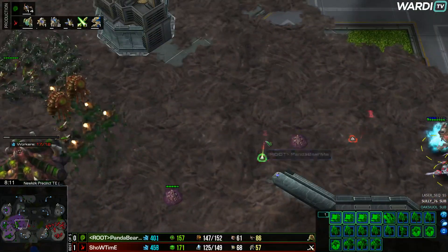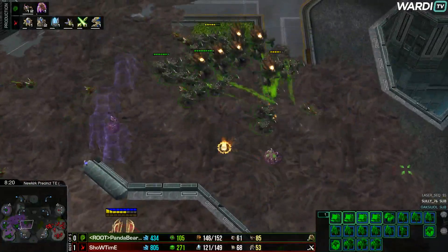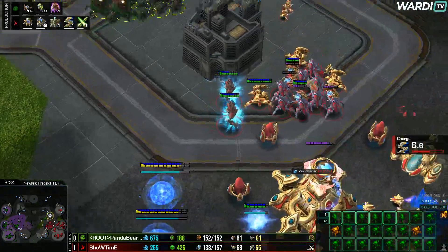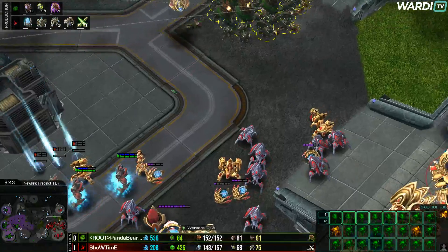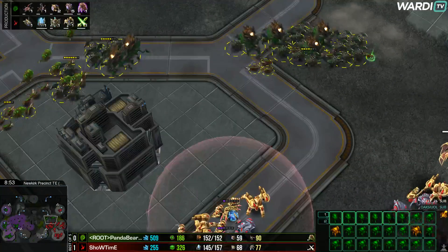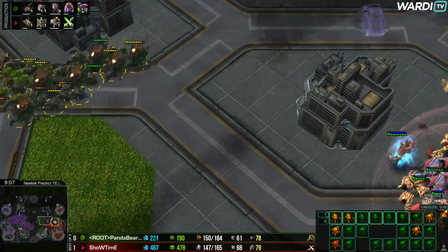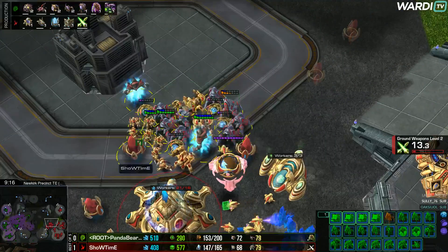Both warp prisms will drop their archons as part of this push — lots of splash damage incoming. Showtime splits but gives himself a bit of a risky prism situation, and we actually see a recall back home. He's not comfortable fighting that number of roaches yet — warping in some zealots, maybe just waiting for the charge upgrade to finish. With charge, zealots actually participate in the fight rather than dying before reaching their targets. Banes, lings, roaches, and ravagers push in from the top and left.